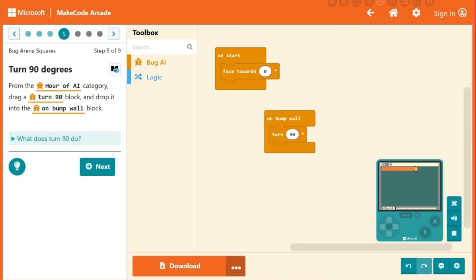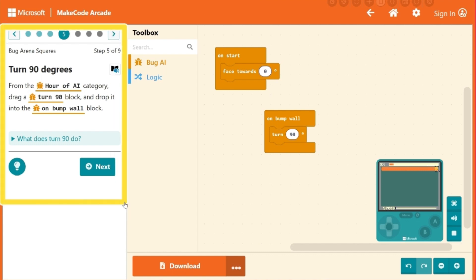Follow the instructions in this tutorial window to code your own super smart AI bug. If you need help, you can always click to get a hint. And when you're done with each step, click on the next button.